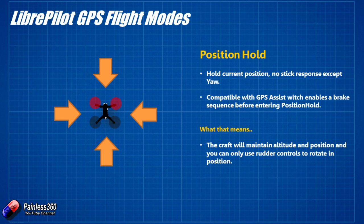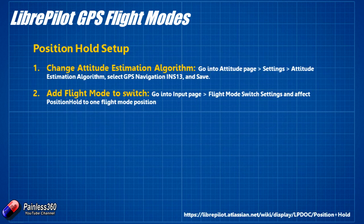For Position Hold setup there are a couple of extra things you need to do. You need to change the attitude estimation algorithm — you go into the Attitude page, into Settings, into Attitude Estimation Algorithm, and then select 'GPS Navigation INS13' and save. Whenever you're doing any of the GPS stuff, you need to make sure that INS13 is selected. Then you need to add that flight mode to the switch, just like before — go into the Input page, Flight Mode Switch Settings, and put Position Hold onto one of your flight mode positions on the flight mode switch for your radio.